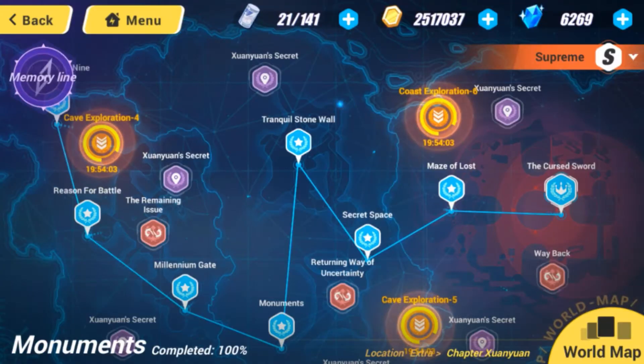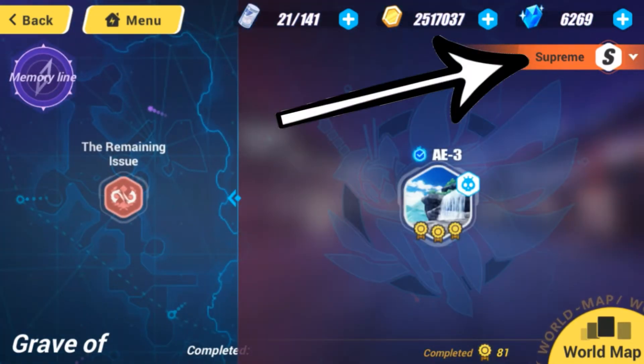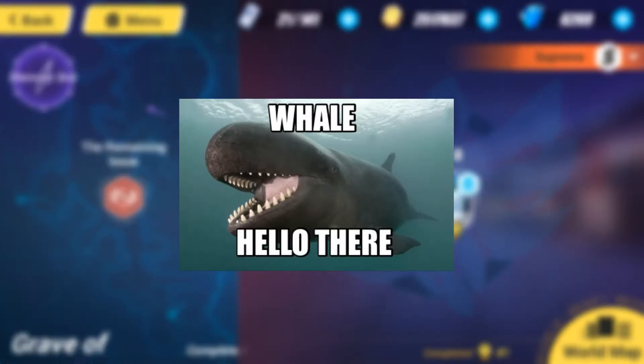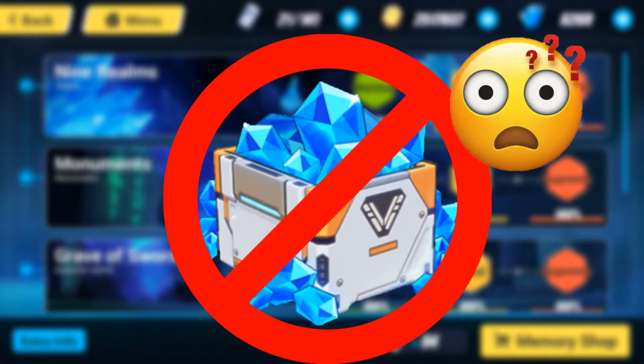That's also assuming you're already level 57, which was the level I needed to play AE3 on supreme difficulty — the last stage of the chapter. So you might be thinking, "I'm not a whale, I can't do that." Well the truth is, even if you decide to pay for all that stamina, you aren't actually going to spend crystals. Here's why.